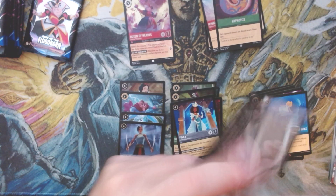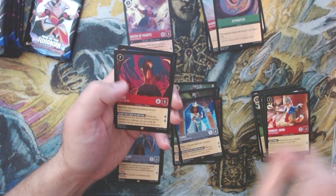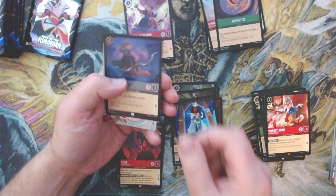Hypnotize is a card seeing some play early on in the green discard decks; under certain circumstances it can draw you more than one card. We've got Honest John rare — and we've got the legendary Scar! That completes my playset of legendary Scar.